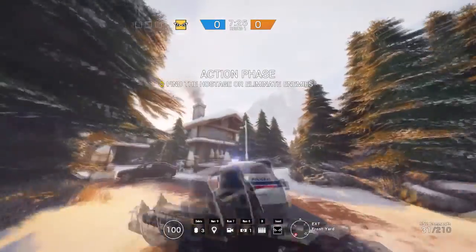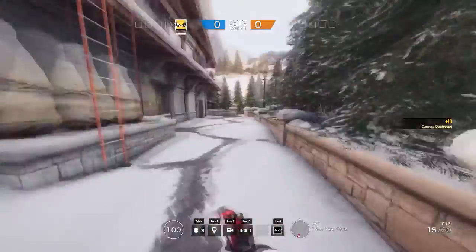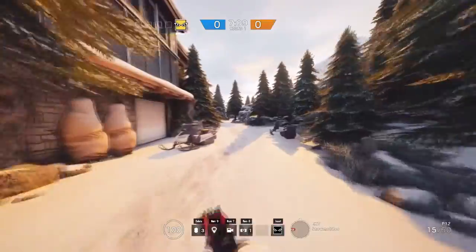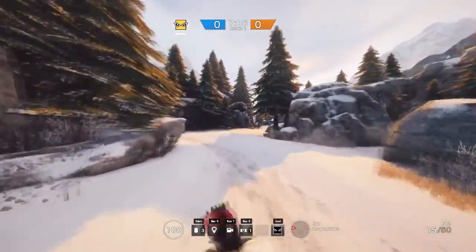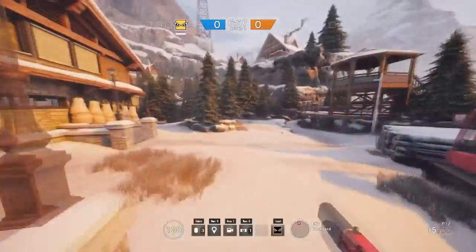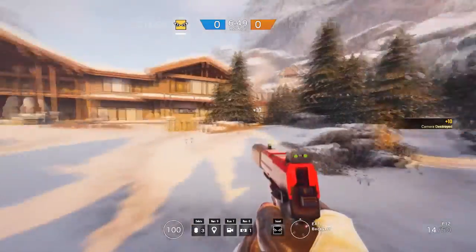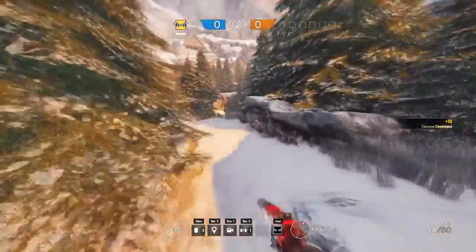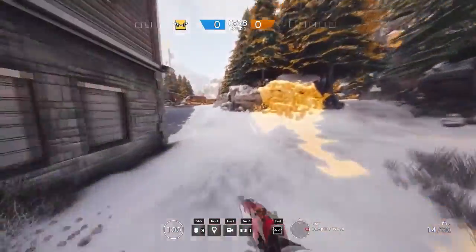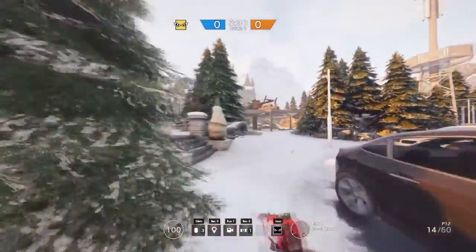Spawn at front entrance — first camera right there. If we just continue around the right, this is how we go around the outside of the map. Other people think this will be the front or the back — next camera. If we continue again, this should be it. No more.